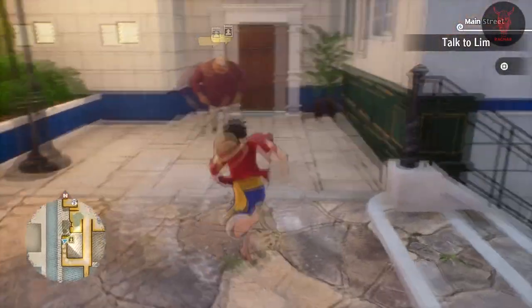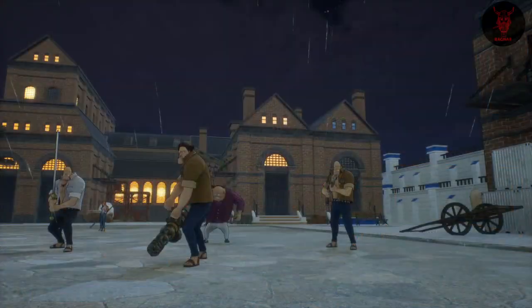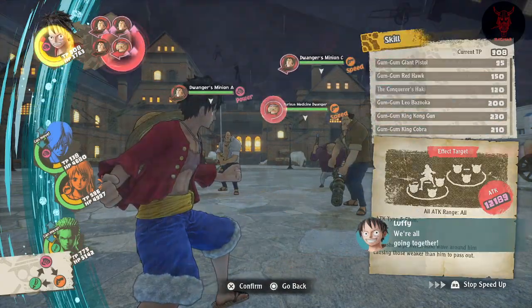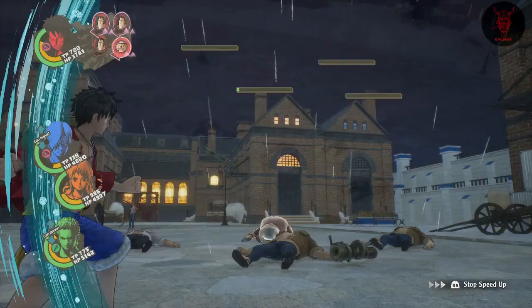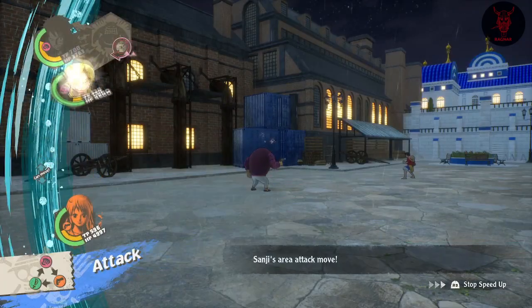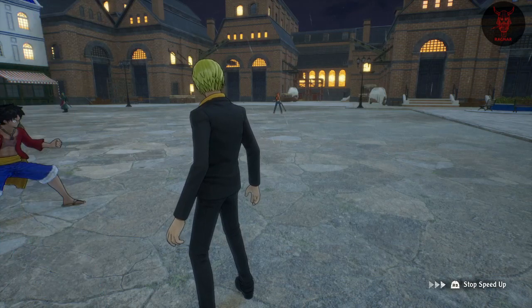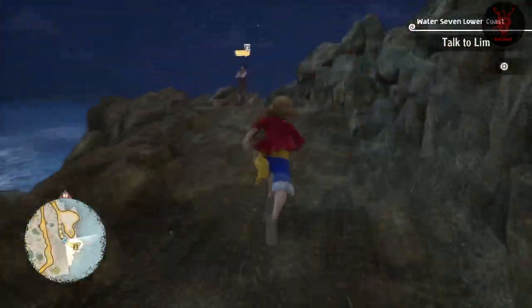In this video we're going to talk about Water 7 bounties. There are 10 bounties in each area, found at the bar — go to the bar and you should have some to start with. Once you beat them and accept them on the board, they'll locate on the map. Find them on the map and kill them; they'll be scattered in different areas.